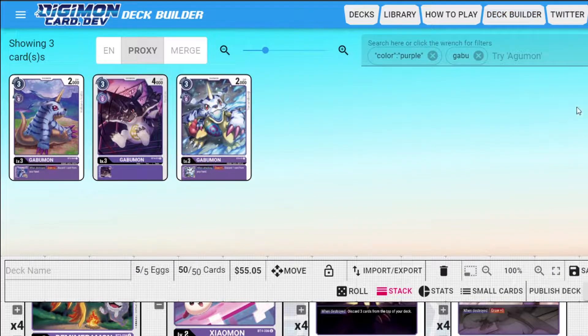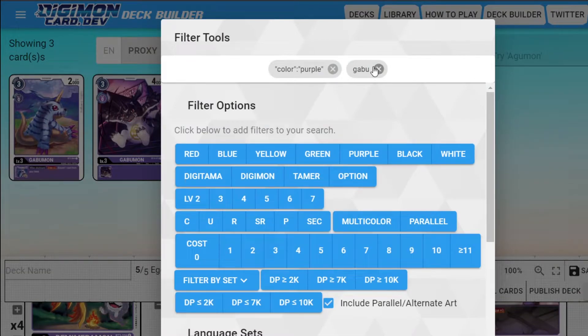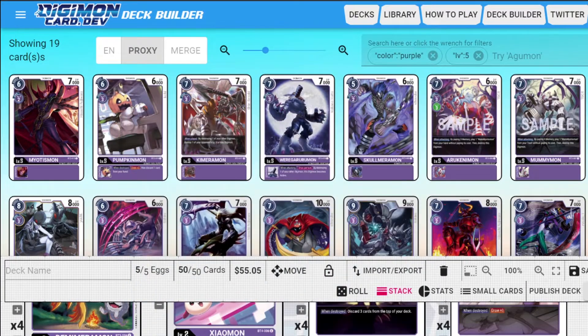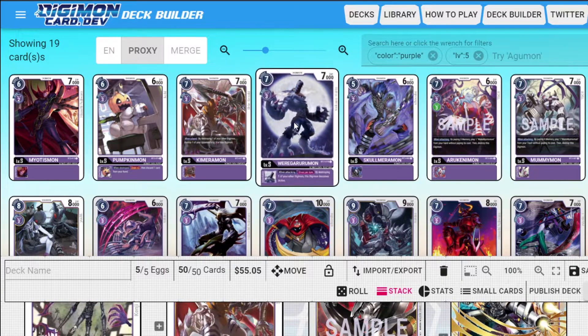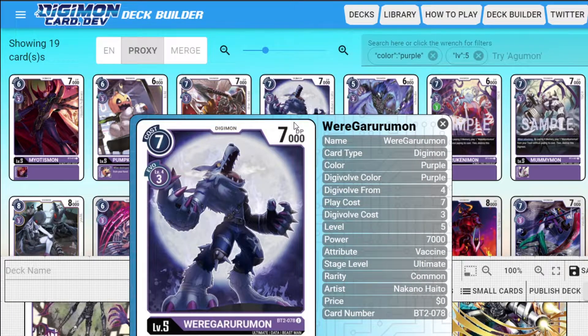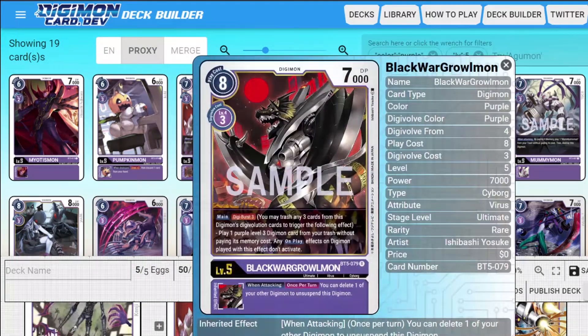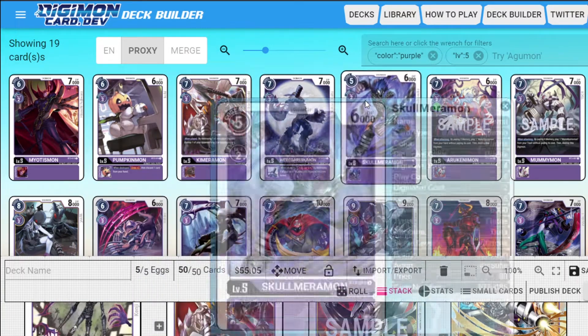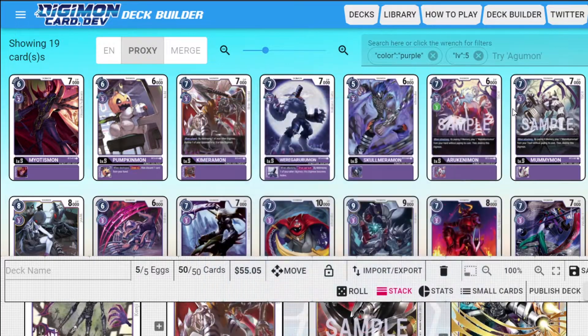There are so many good level fives in purple that I'm not playing. One of them is Wargrowlmon — given how good Black Wargreymon is, you could play this as a fifth or sixth option. I was playing it as a fifth option. Because purple is so consistent with its draw, I've been able to find this card pretty consistently. I played like 15 to 20 games with this deck against blue, green, and red, and I've been able to find it consistently — so I decided to cut it.